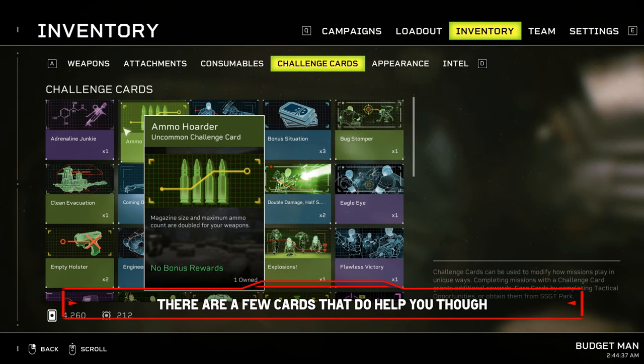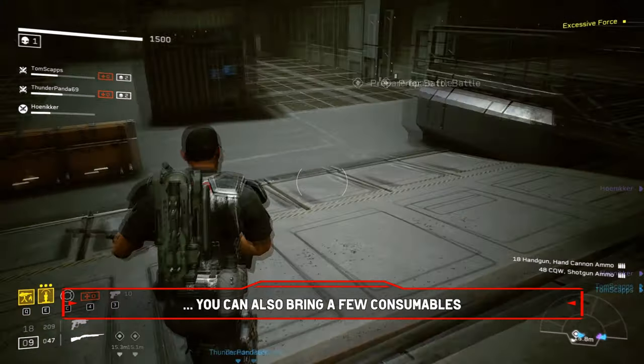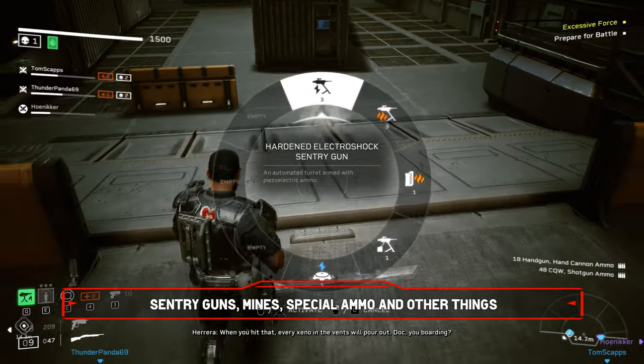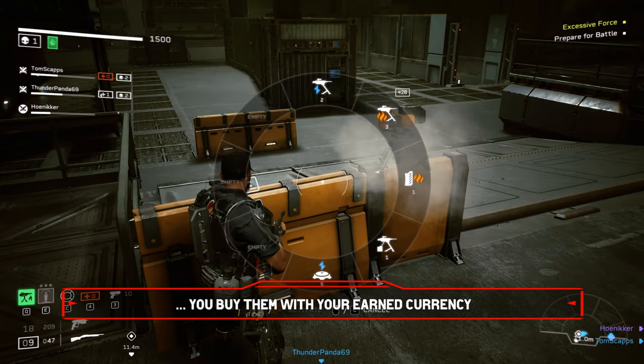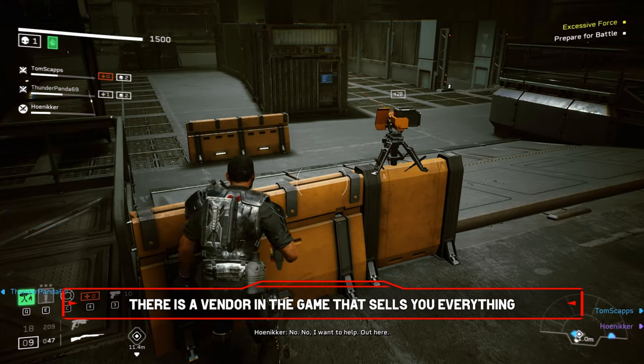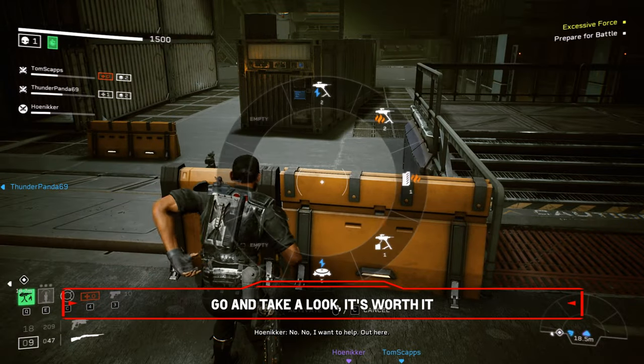There are a few cards that do help you though — for example, Ammo Hoarder, which doubles magazine size and maximum ammo count. So once you finish the missions, you can play around with the modifiers to give your team a true nightmare challenge. To make the missions a bit easier, you can also bring a few consumables: sentry guns, mines, special ammo and other things. You get them as rewards or you buy them with your earned currency. There is a vendor in the game that sells you everything — guns, attachments, challenge cards. Go and take a look, it's worth it.